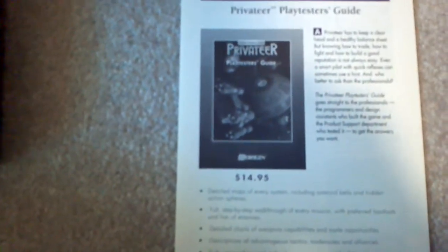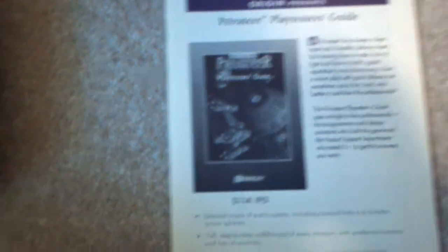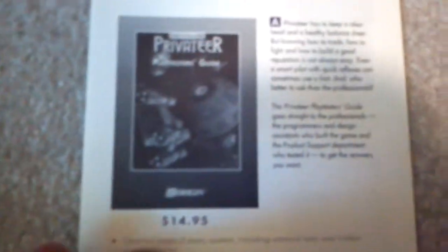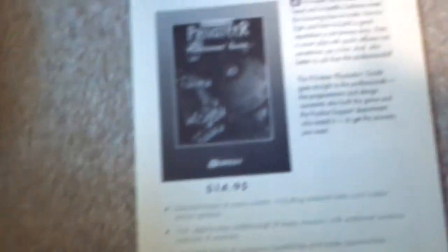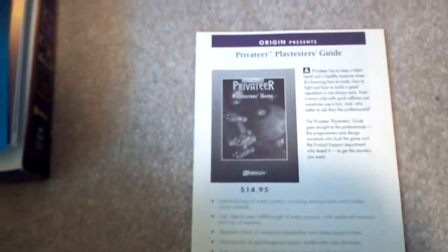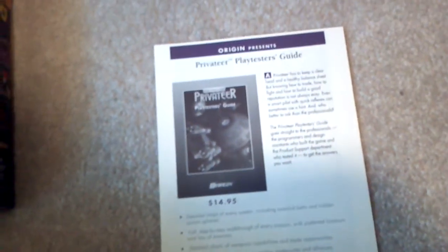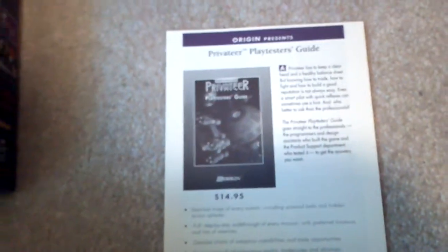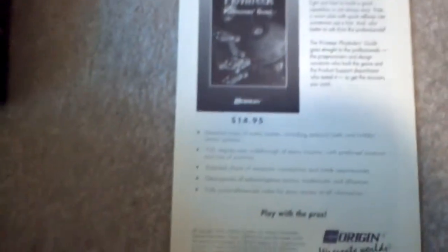Privateer Playtester's Guide — that's one of those guides where they get the people who playtested and designed the game to tell you how to beat it. I guess that was considered a positive alternative. So that's like a second manual — the people that made the game tell you how to actually play it and beat it. That's an additional $15. Detailed maps, step-by-step walkthroughs, charts. I love charts.